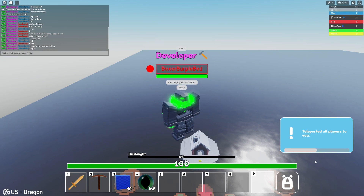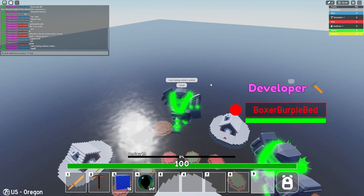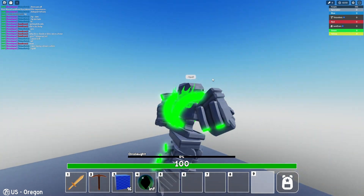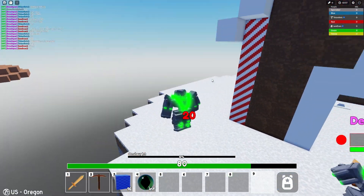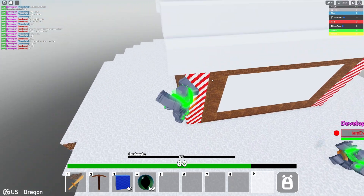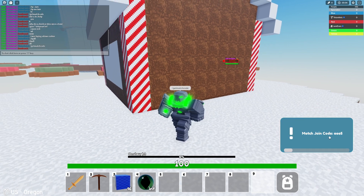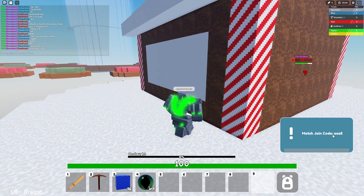There is also slash TPL, so you can bring everyone to you. This is a really useful custom match command that EasyGG Bedwars does not have — this single-handedly makes our custom matches so much better. You can type slash get match code, and then it says the match code on the side, like A-A-E-5.